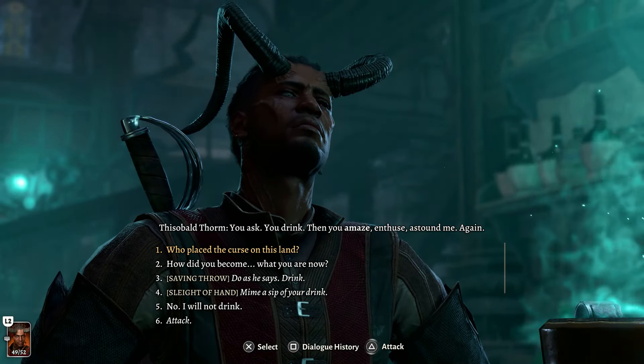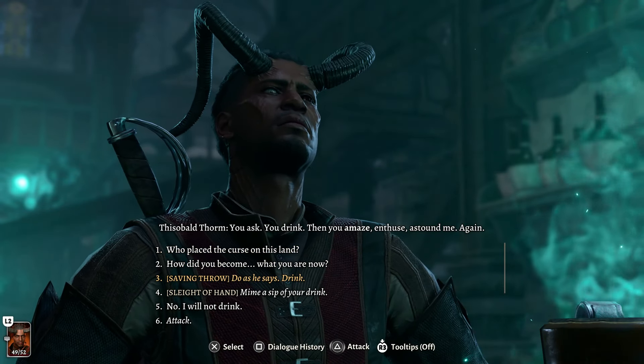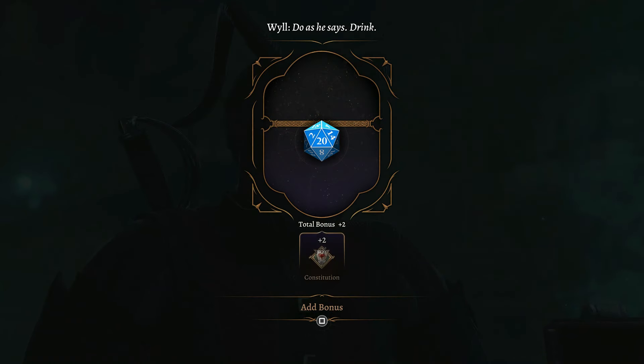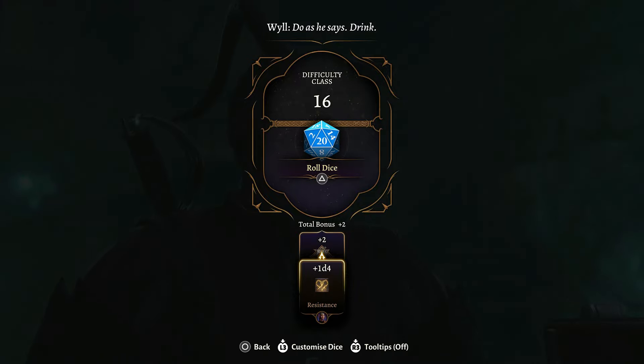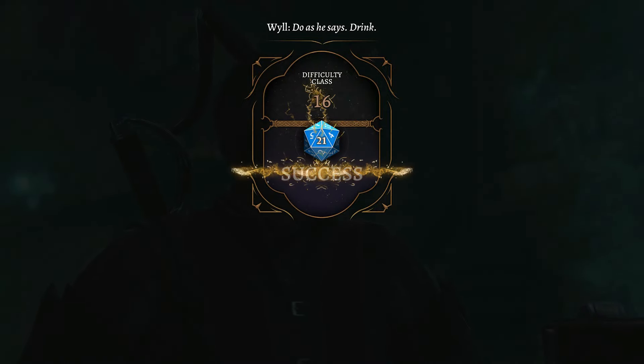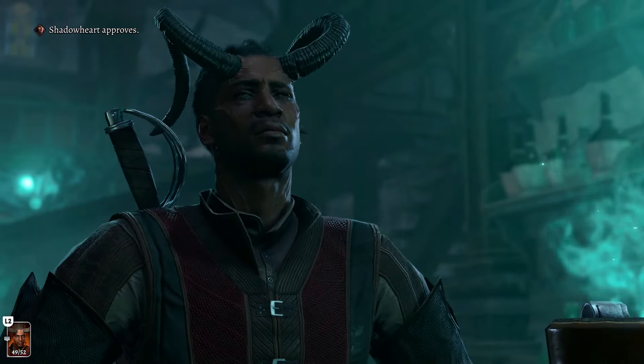Feel free to ask him a question if you're curious about the lore. Otherwise, go to saving throw - do as he says and drink. Here's another skill check looking for a 16. We can use that Resistance bonus from Shadowheart and we have a little more Constitution bonus, so let's roll this one.